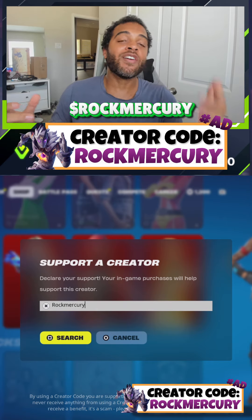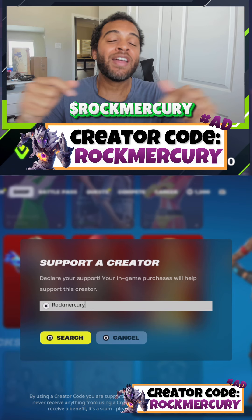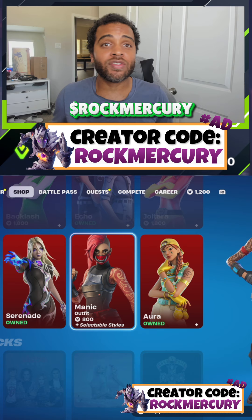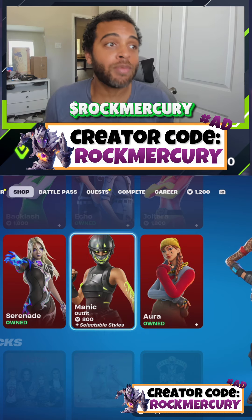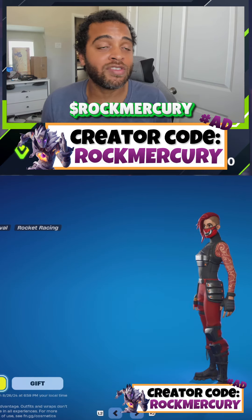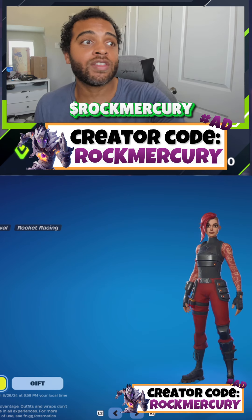I'm mercurians rock mercury — please use the code 'rock mercury' in the item shop. So if you want to be a sweat in Fortnite you gotta have sweaty skins, and apparently this skin right here, the Manic — I've been sleeping on her, on miss Manic — because she is a sweaty skin according to Static Flow and some of my community.